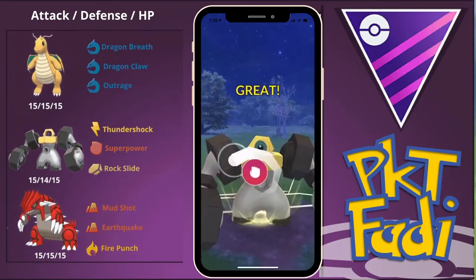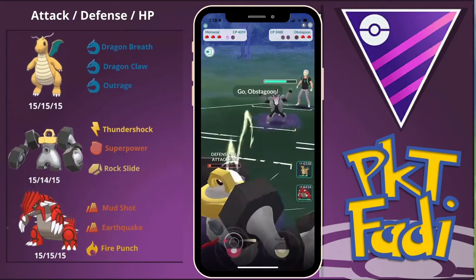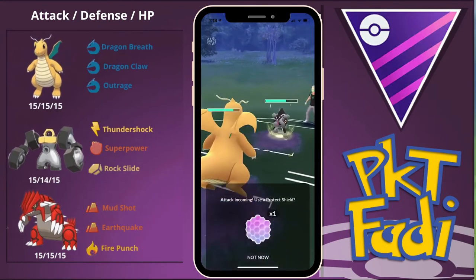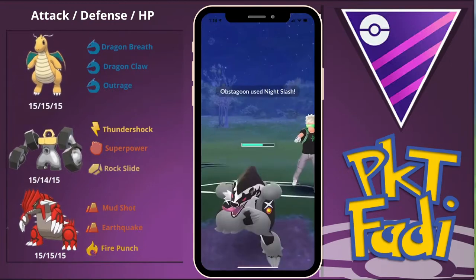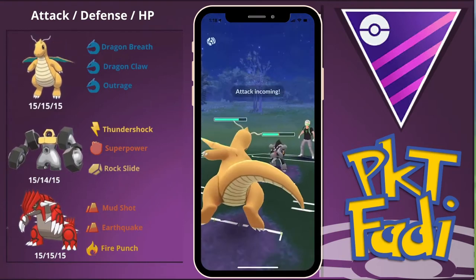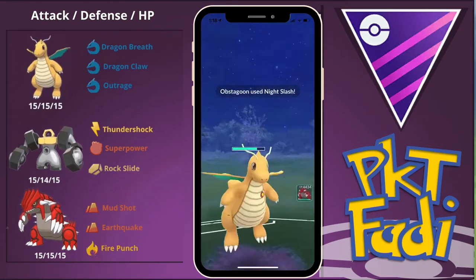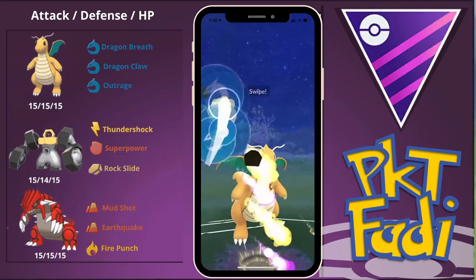We're almost able to take out the Heatran, but my opponent quickly swaps out into their Obstagoon and counters down the rest of our HP. But it's fine — we have a nearly full HP Dragonite ready to go. We're going to shield this up just in case it's something weird like a Gunk Shot. It's a Night Slash, not a big deal. We're just going to build up to an Outrage here, and this should be enough to take out the Obstagoon. They are going to land one more Night Slash, but Night Slash isn't going to be doing a lot of damage to us. This Outrage should be enough to KO the Obstagoon.